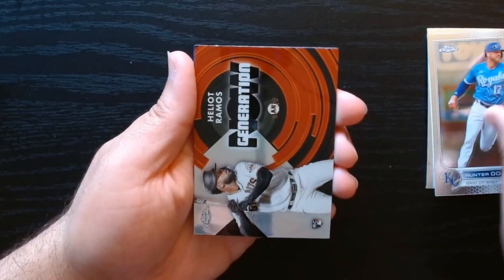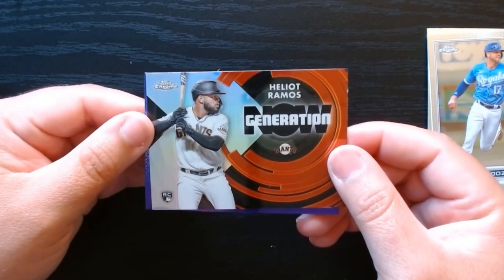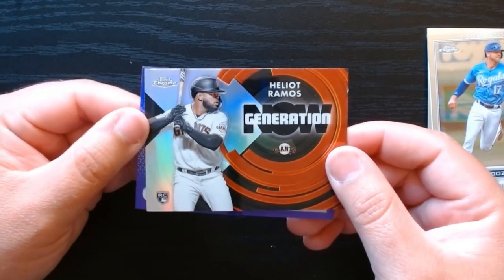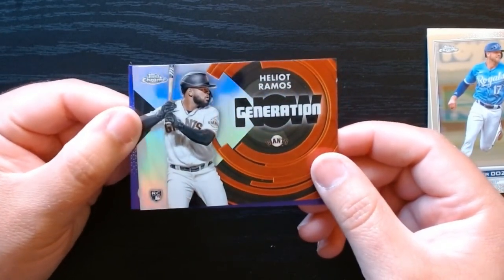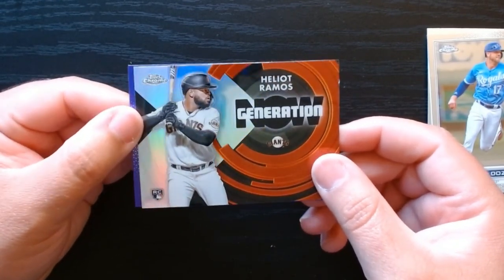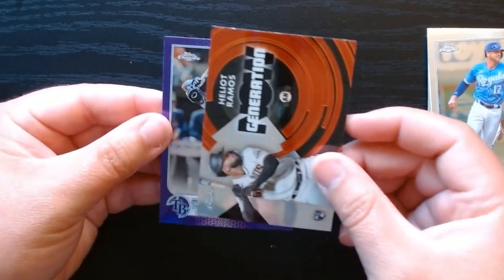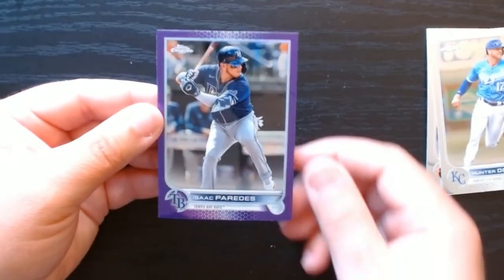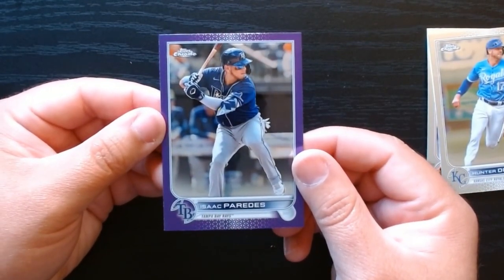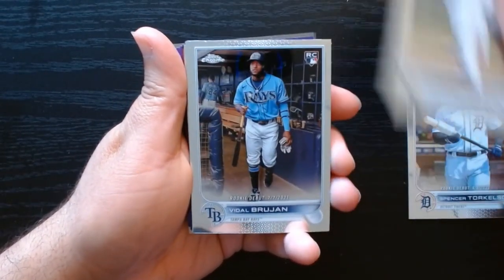Eighth and final pack for today's opening. Robinson Chirinos, and we have another Generation Now of Elio Ramos. I wonder how he's doing — he was picked quite high when he was drafted, but I don't think he's worked out as well as they thought. Gotta check. Nice card though — I don't have a card of Elio Ramos. And Isaac Paredes is our last purple.